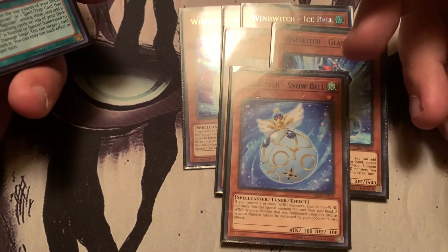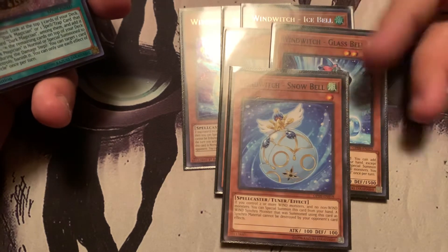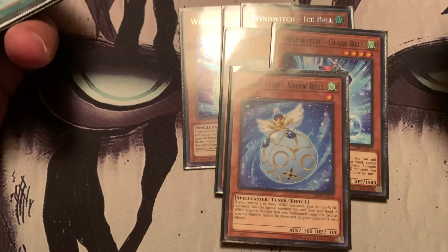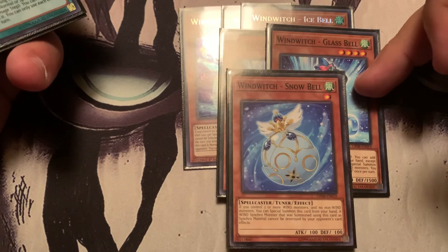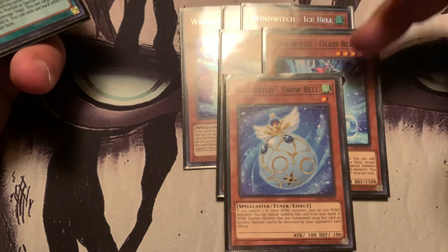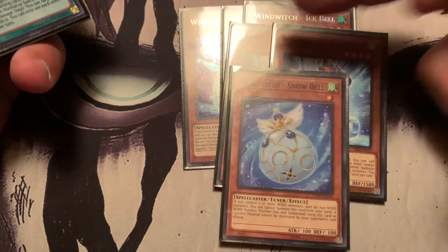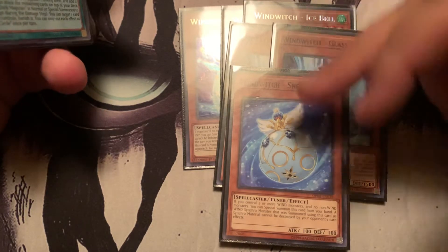Go into Crystal Wing, and then you have a negate on board. Most people don't expect a Crystal Wing in a Dark Magician build. Basically: summon Ice Bell, Ice Bell searches Glass Bell, Glass Bell's effect when summoned — if you have two or more Wind Witches — lets you search Snow Bell. But you have to be careful, because when you summon all three it locks you to only Wind monsters for the rest of the turn. So make sure you have no more plays before going off with this. This will be cut when I get the new cards in.